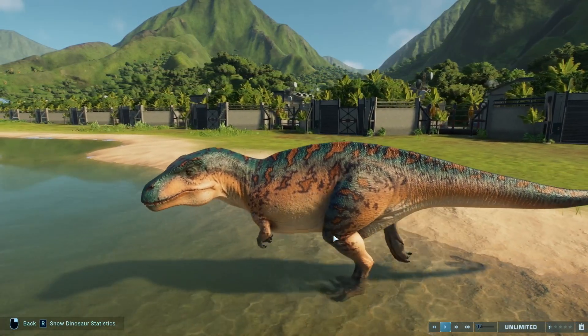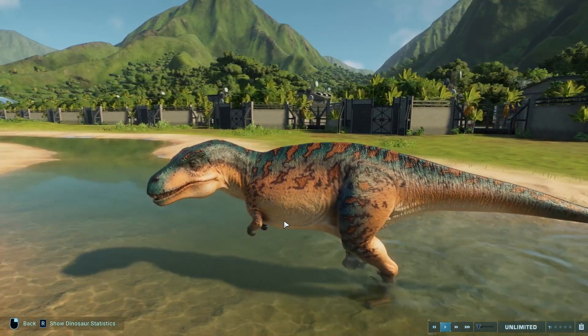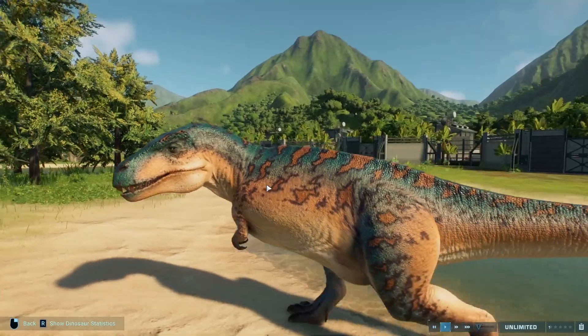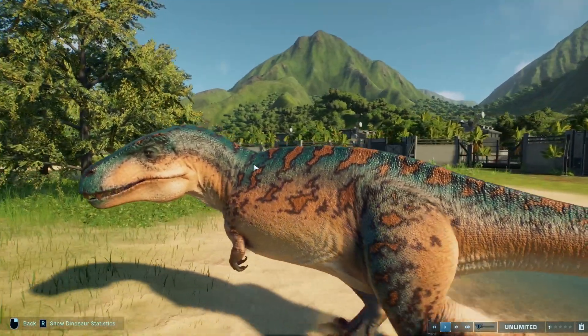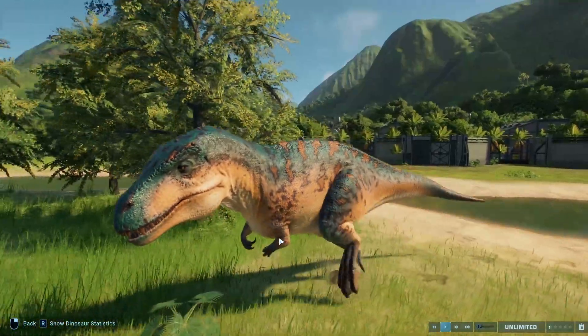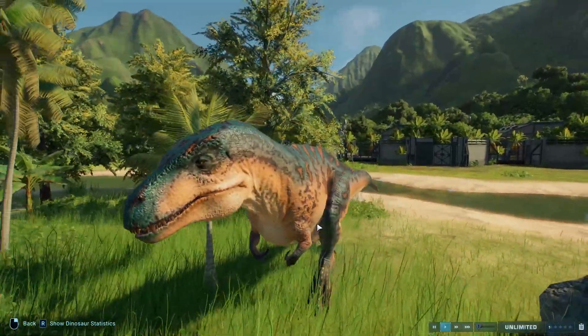Our first dinosaur is the Acrocanthosaurus with the Amazon Rainforest and Papurana skin. The base skin reminds me of the one in JWE1 and it just works well with the Papurana pattern. Worked well in the first game, works well here — and that's the Acrocanthosaurus.